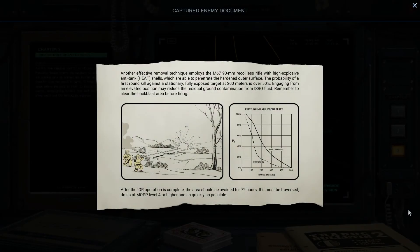Alright, let's see what this is now. 'Another effective removal technique employs the M67 90mm recoilless rifle with high explosive anti-tank (HEAT) shells, which are able to penetrate the hardened outer surface. The probability of a first round kill against a stationary fully exposed target at 200m is over 50%. Engaging from an elevated position may reduce residual ground containment from ISRO fluid. Remember to clear back blast area before firing.' Yeah, you never want to fire an RPG with your buddy right behind you. They need to remind us — make sure there isn't someone behind you before you fire your rocket. After IOR operation is complete, the area should be avoided for 72 hours. If it must be traversed, do so at MOPP Level 4 or higher and as quickly as possible.